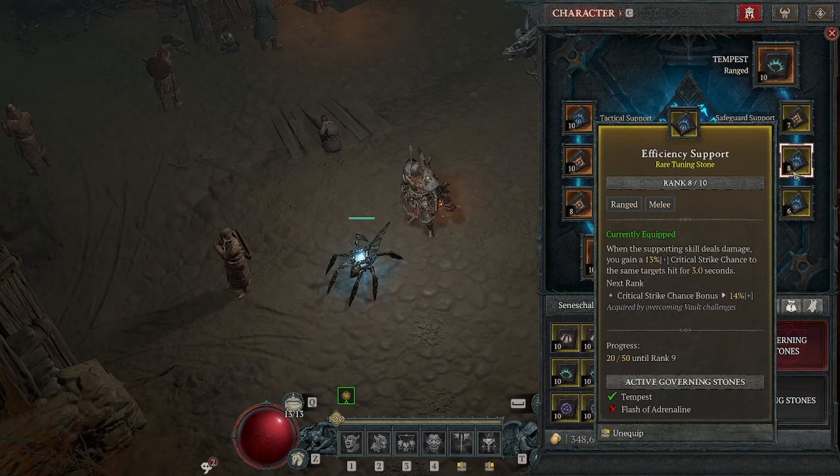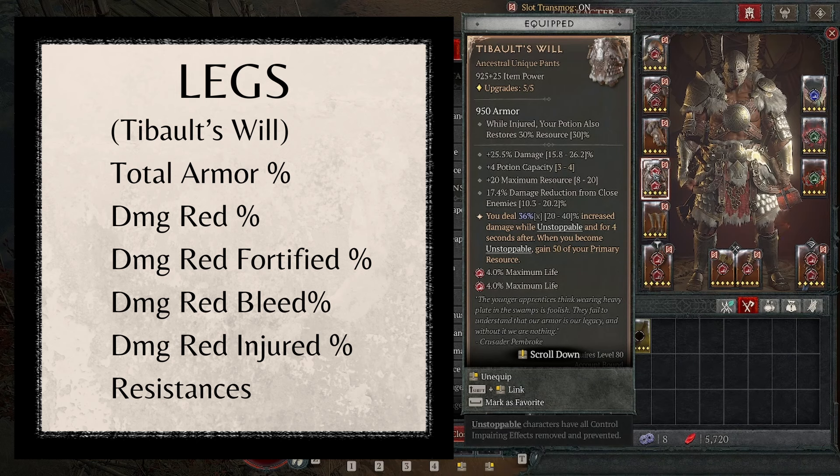For the Pants, we're using Tibalt's Will, which is pretty much mandatory. It gives us a huge flat damage bonus, extra maximum resource, damage reduction from close, 20-40% increased damage while unstoppable and for 4 seconds after, and we gain 50 primary resource when we become unstoppable. If you don't have Tibalt's Will, look for Total Armor, damage reduction, damage reduction when fortified, and damage reduction against bleeding enemies — or damage reduction when injured or resistances.